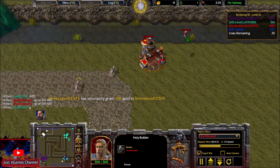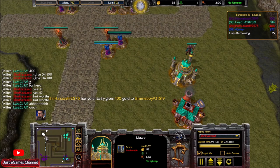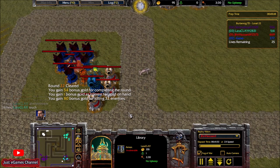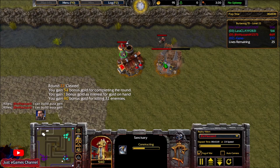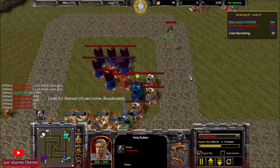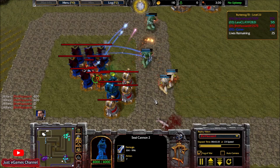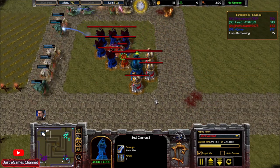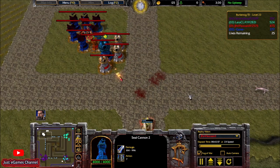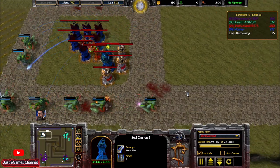I saved one wood so I can go for the aura gem now. First I'll build the extension of the holy builder. The archmage works a lot. I go definitely with the holy builder extension. I saved one wood, so on level 25 I'll have the poison builder — just amazing. Now I can build the aura gem, which is also essential. My seal cannon deals bonus normal damage and can still hit air — a really awesome tower. Level 23 — halfway there.